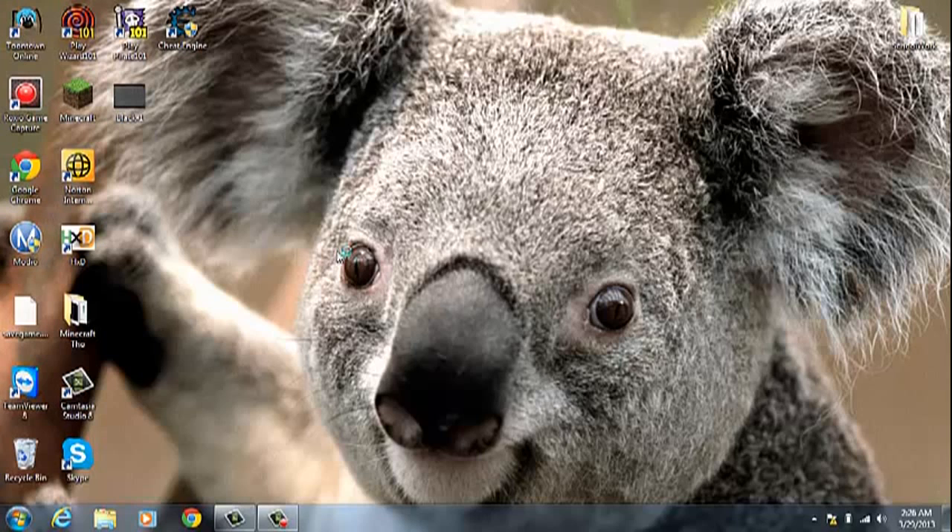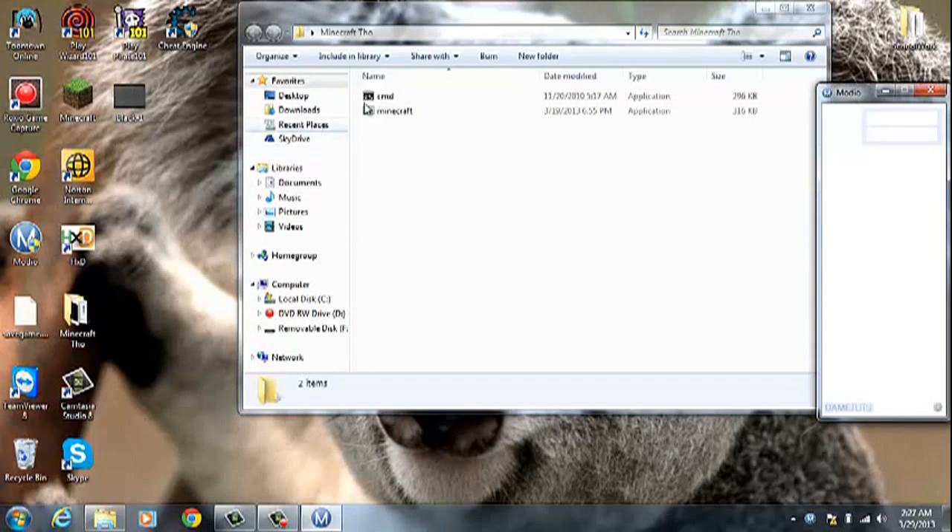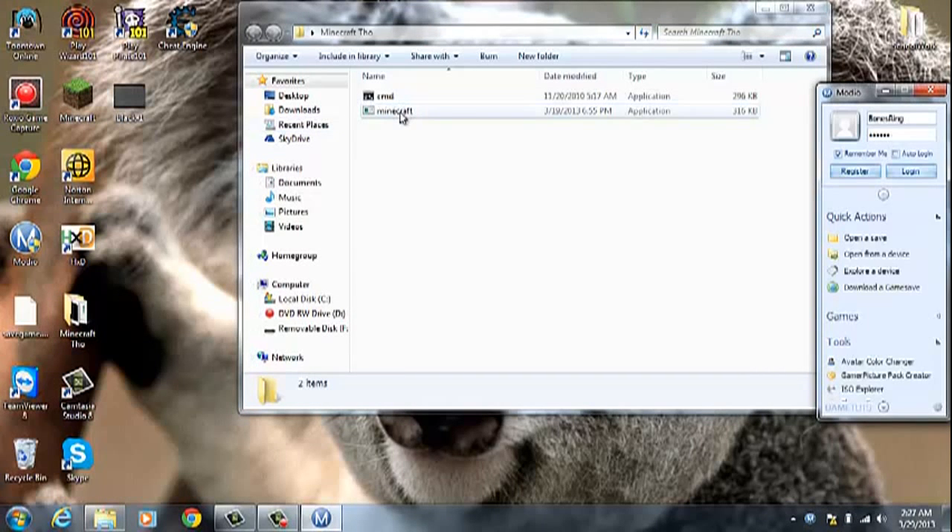We have to get Modio open, or your Rehaster and Resigner, and extract the savegame.dat. The things you're going to need are HXD or Hex Workshop — either way. Then you need a new folder on your desktop with Command Prompt and Minecraft.exe in it. The downloads for Minecraft.exe, HXD, and Horizon will be in the description below.